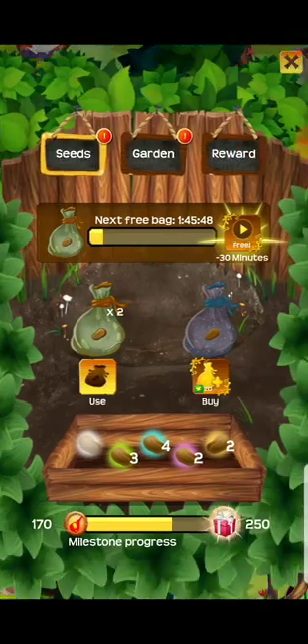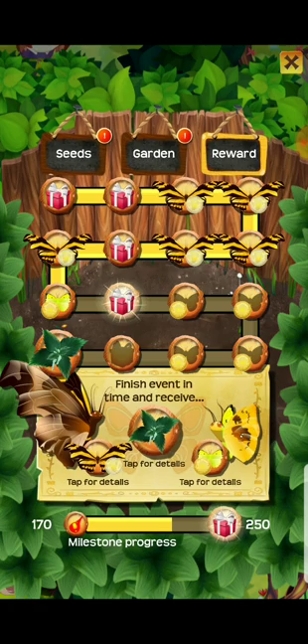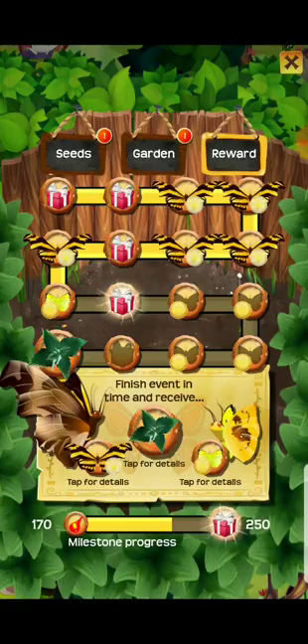Every two hours you get a bag of seeds. You use the bag of seeds in the garden, and every two hours the seeds mature and you harvest them for points. Your points collect on the bottom for a new reward, and every reward you complete you get to go down this little chart to the next one. It looks like the biggest rewards are going to be two butterflies and one decor item.